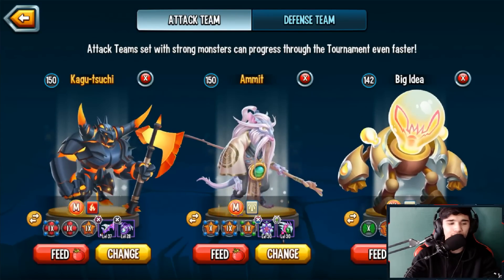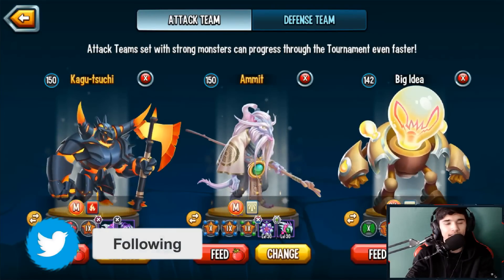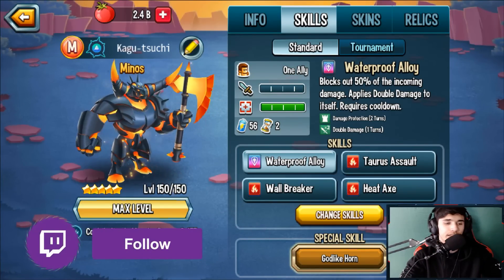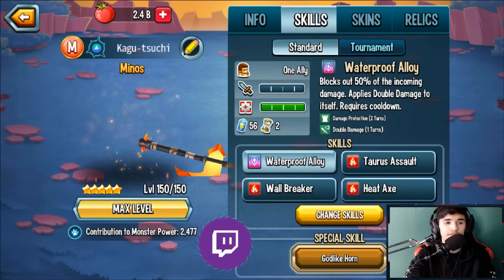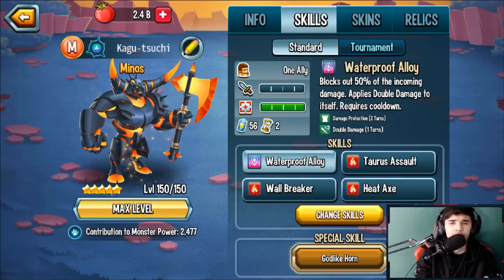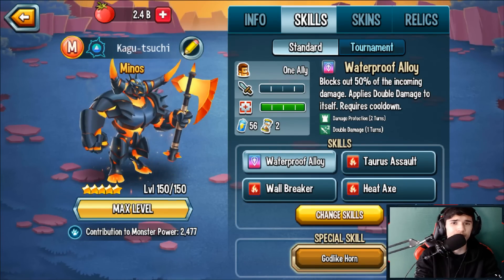Overall this monster is actually pretty powerful — you have to watch out for him in PvP. Combining Minos with Master Rat is a strong combo. I'm not sure what event he'll be available in, but whatever it is I'll do my best to get him — hopefully it's not pay-to-win. Thanks for watching, drop a like and subscribe, share with a friend, and I'll see you in the next one.